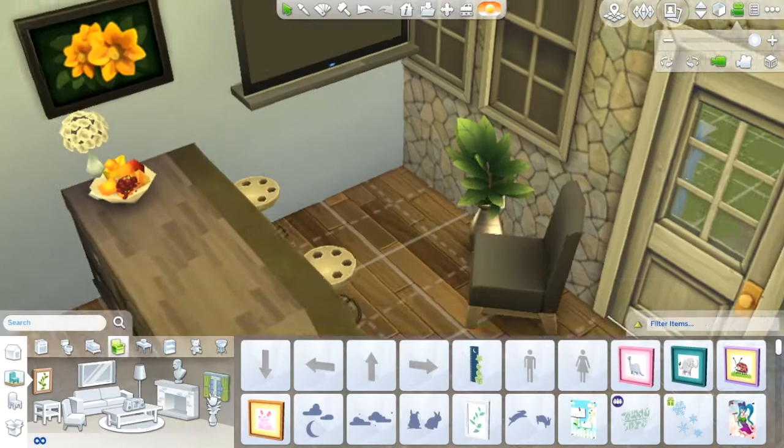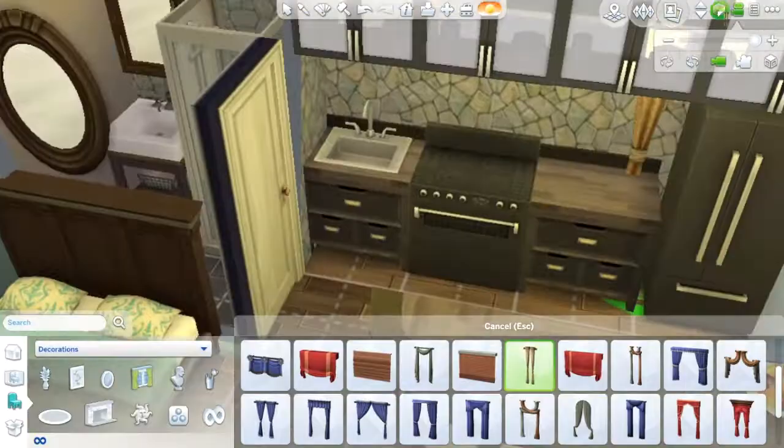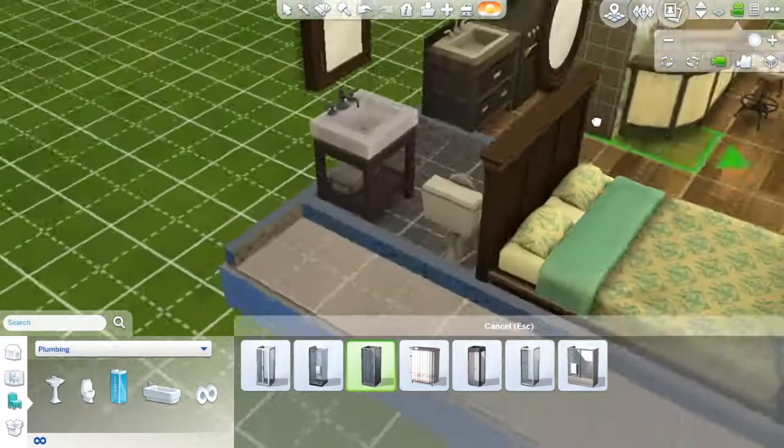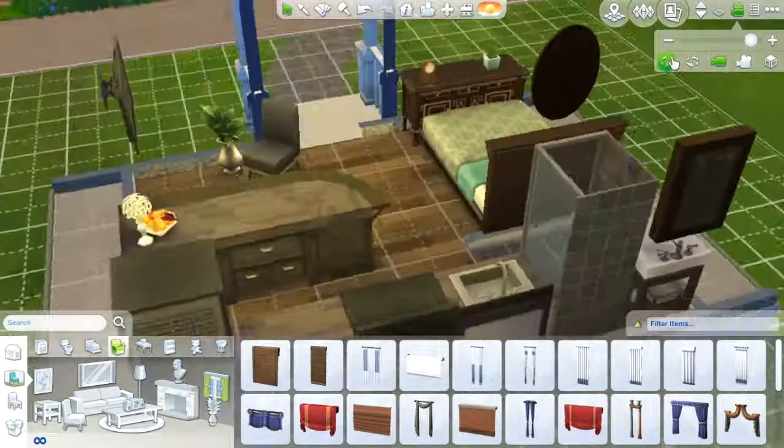I think I put in the curtains now. Yes, I love these curtains because they go really well with the stone. I think it looks really nice. I think this is one of my favorite houses — it's very tiny, probably for one person, but it's nice. I like it.